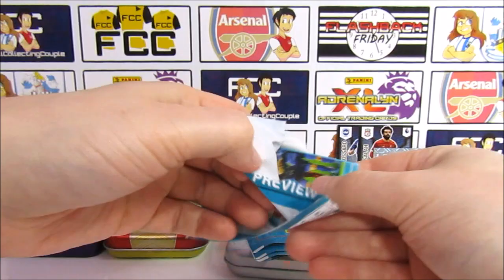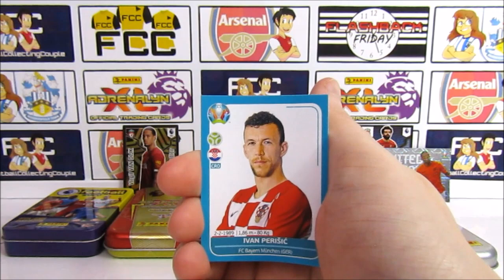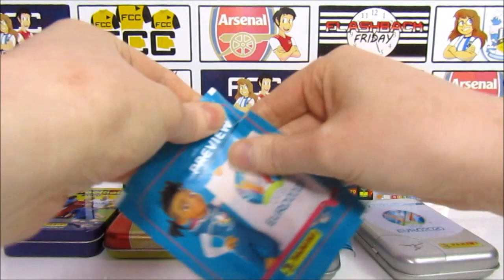We have the Italy team — half of Italy sorry — then Fernandez, Perisic, Elvedi, and a Mario Ruiz. That's our third pack and we haven't had a shiny yet — three non-insert packs. Quite disappointing.